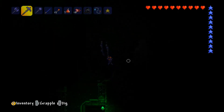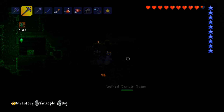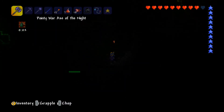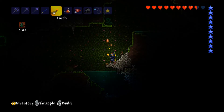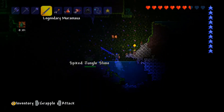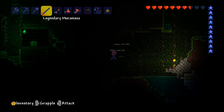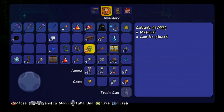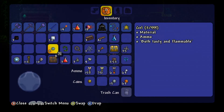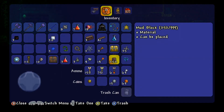Oh look there's a chest up there - that's a weird looking chest. It looks like it needs a key though, so that could be quite hard because we haven't actually got any keys yet. We'll try not to die here - oh a spiked jungle slime! Ouch, leave me alone. We've placed down a torch and I can actually see my foe, so if we take him out with a legendary Muramasa sword.